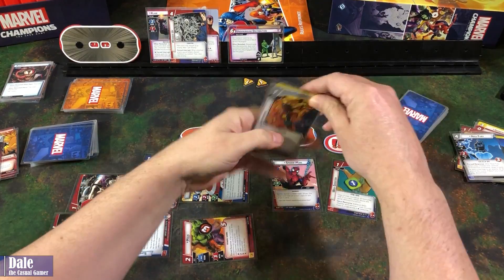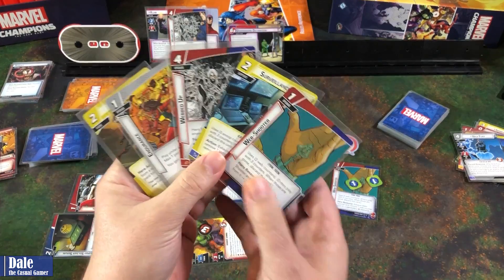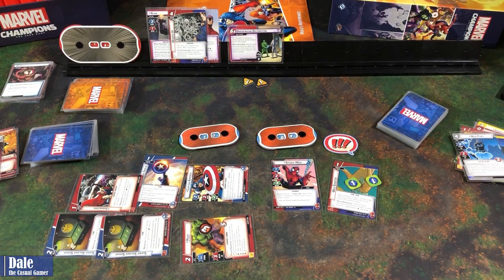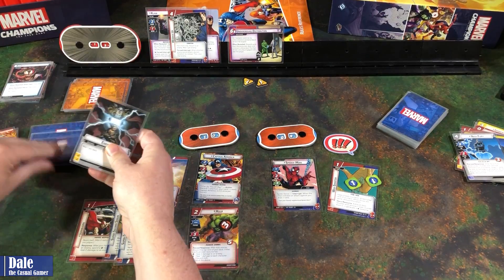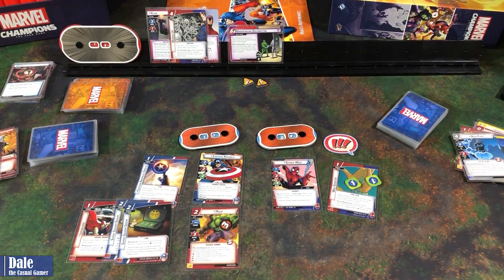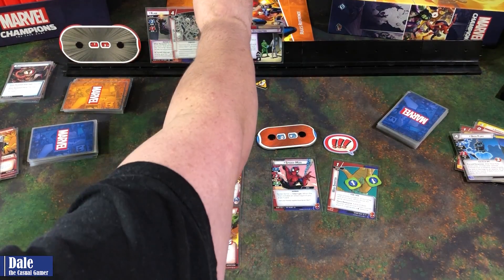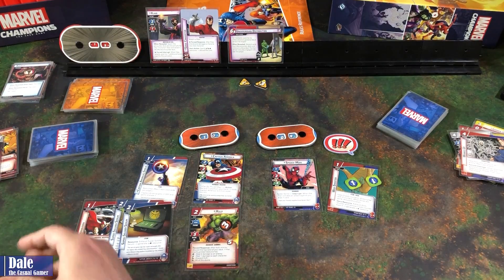Drawing five cards: another Web Shooter, Surveillance Team, a Webbed Up, Endurance, and For Justice. For Cap: Energy, Combat Training, our Helmet, Valkyrie, and a Heroic Strike. Threat goes from 2 to 4. Klaw will attack Spider-Man — but Webbed Up is going to get him stunned. Then he goes to attack Cap, and we remove the stun.